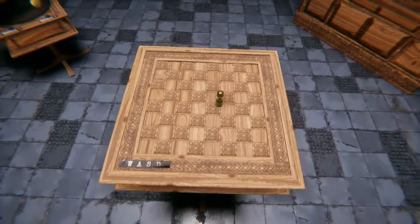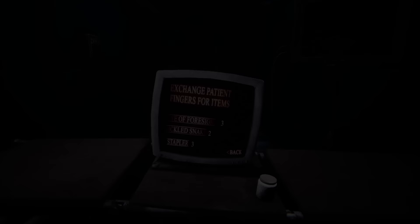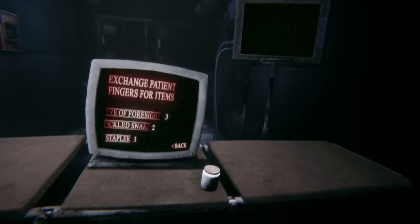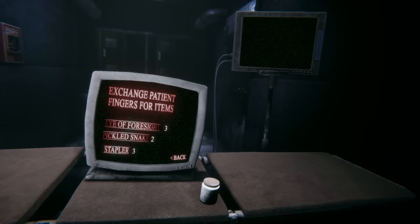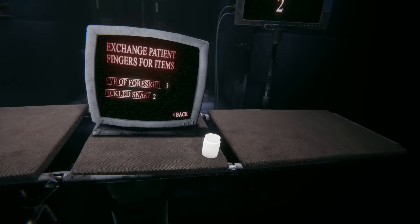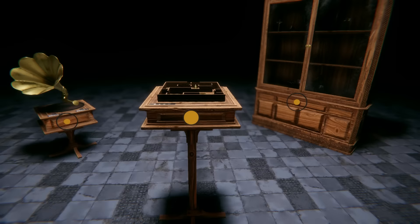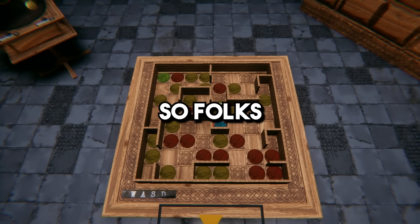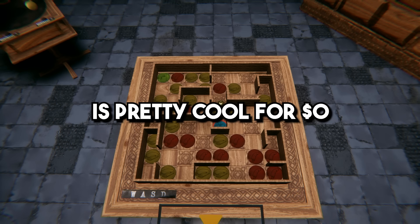No more red ones - I guess that's it, we're about to complete the board! The blue symbol - exchange patient fingers for items. It says five, five, five - exchange patient fingers for items. I'll take the stapler - now I have two left. Pickle snake - why not? Now I have none left. Okay, well that was the shop. Probably would have been useful midway through the game, but I don't know why I did that.